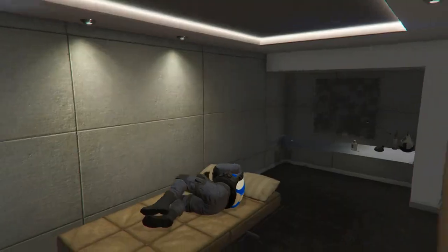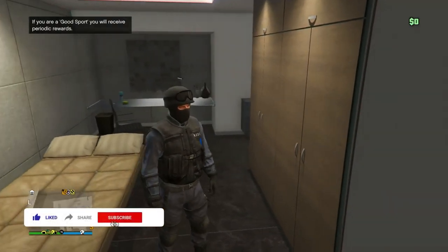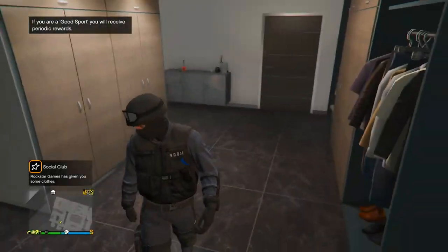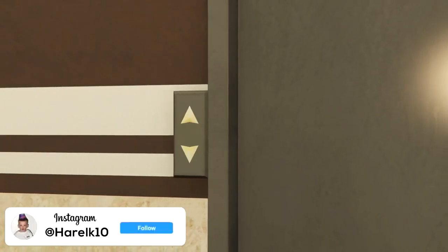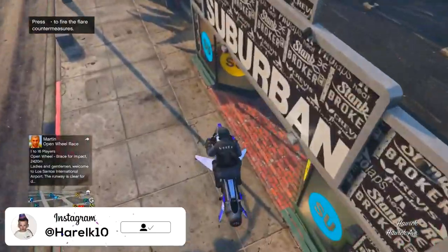Now we're back in an online session and we should have the NOOSE outfit on us now. As you guys can see, we got the NOOSE outfit in GTA 5 Online — it looks absolutely sick. I got a duffel bag on me because I had one in the mission, but you can just pull up the interaction menu, go into style, and take it off. Now you guys can go to any clothing store or Ammu-Nation and save this outfit.